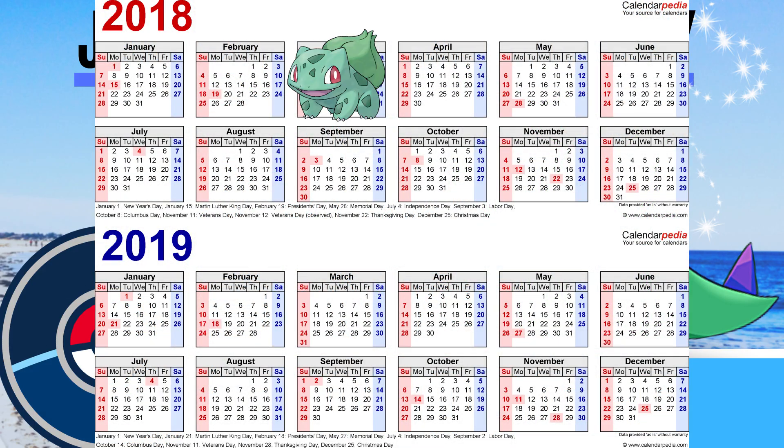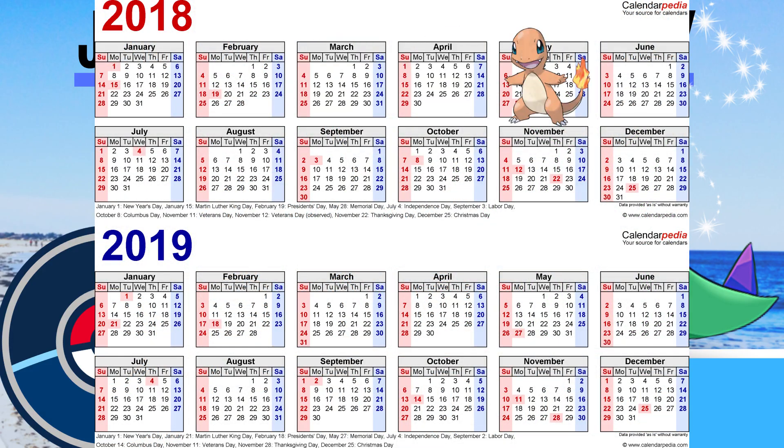We had Bulbasaur in March, Mareep in April, Charmander in May, Larvitar in June, Squirtle in July, Eevee in August, Chikorita in September, Beldum in October, Cyndaquil in November, a 2018 mashup in December, and now the final Gen 2 starter Totodile in January. I'll save future Community Day predictions for another video, but this pattern leaves us on track to have the first Gen 3 starter Community Day in March.